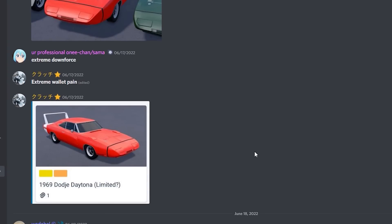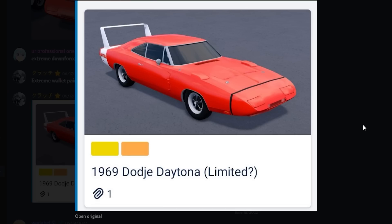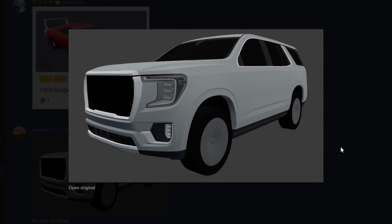Here's a close-up on the orange one — looks so good. Here it is in the Trello. For some reason it says 'Limited' with a question mark beside it. Maybe they still haven't decided if it's going to be limited or not, but from what it looks like I think it's going to be a limited car.